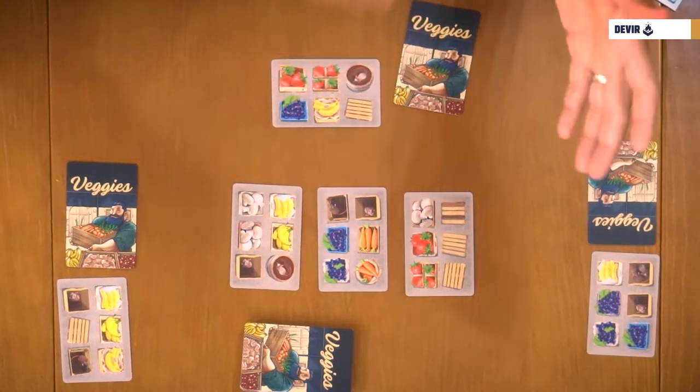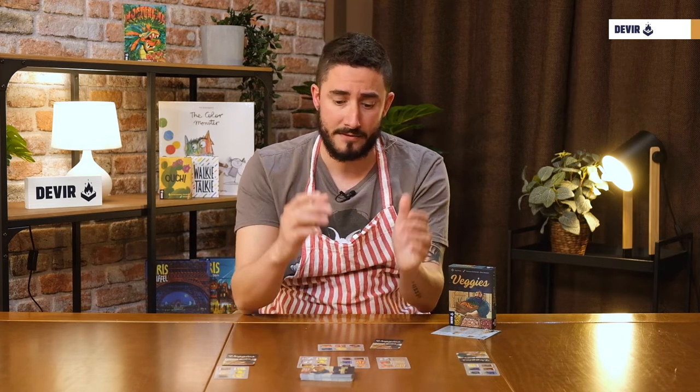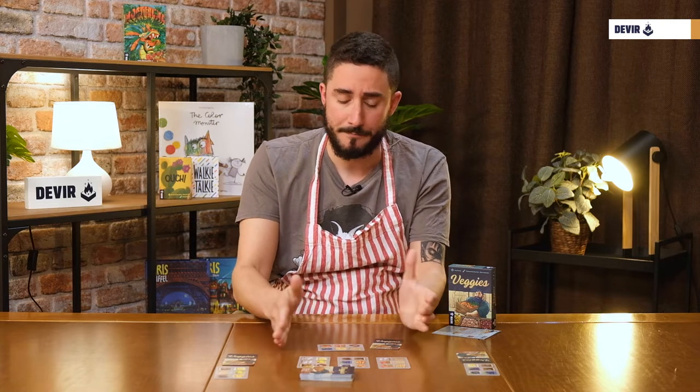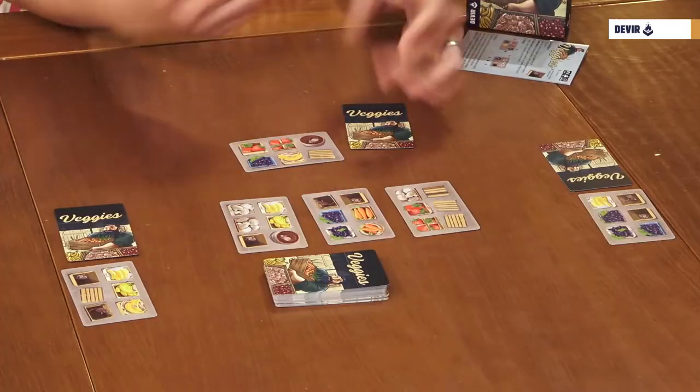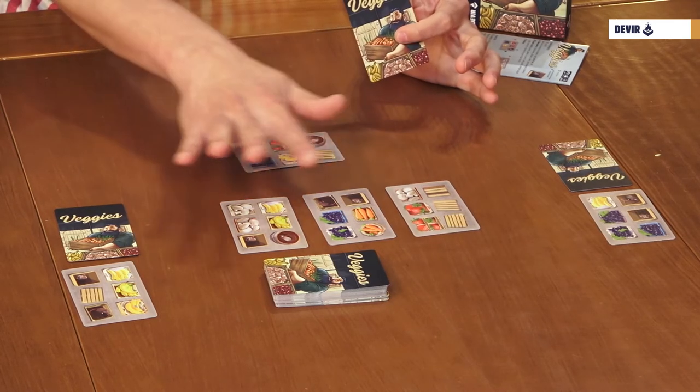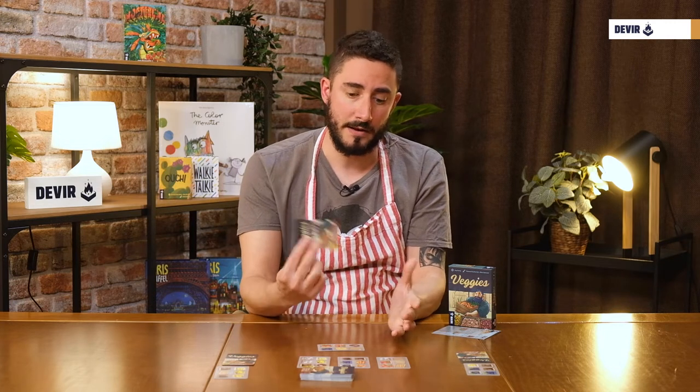Baggies is played with players alternating turns until the end of the game, which happens after the eighth turn — so once all players have eight cards in front of them. On your turn it's simple: you have to choose either one of the available cards in the market or the one in your hand.